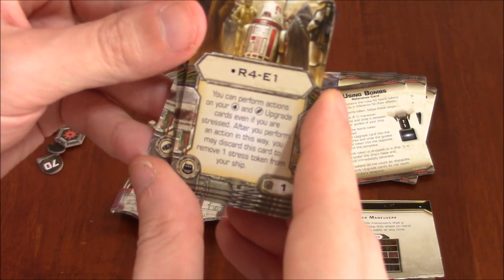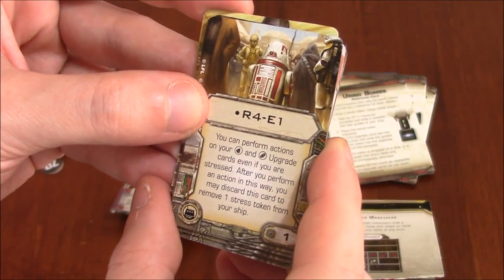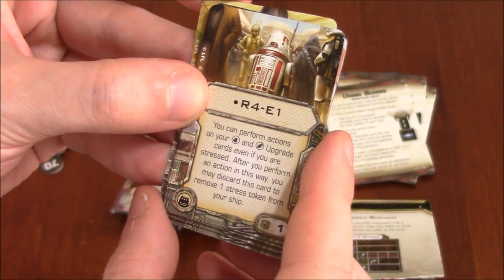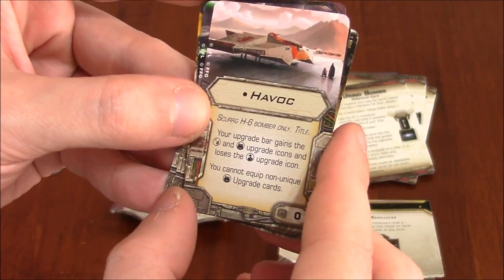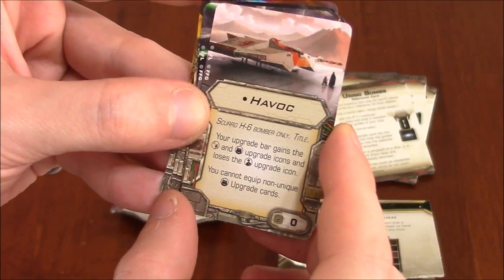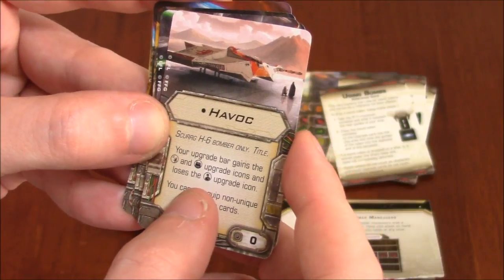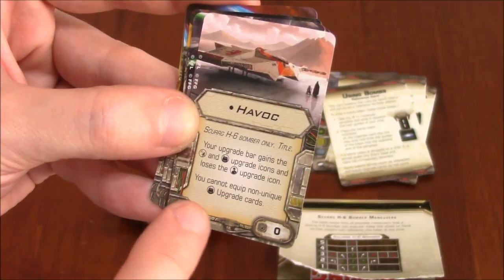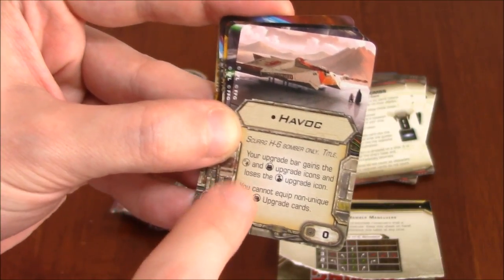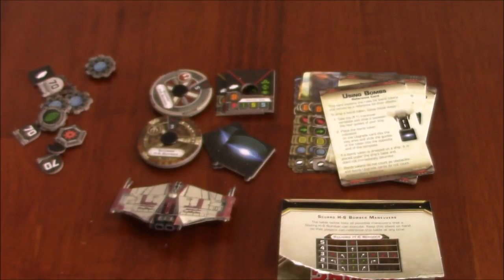R4E1: you can perform actions on your torpedo and bomb upgrade cards even if you are stressed. After you perform an action in this way, you may discard this card to remove one stress token from your ship. Havoc is a title card for the SKT H6 Bomber only. Your upgrade bar gains the sensor and astromech upgrade icons and loses the crew member upgrade icon. You cannot equip non-unique astromech unit cards. This astromech is for the Scum faction. Cost of zero.